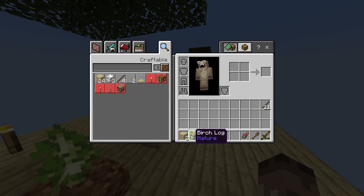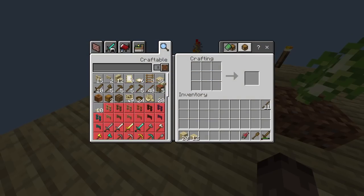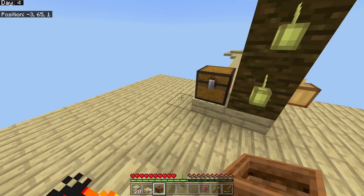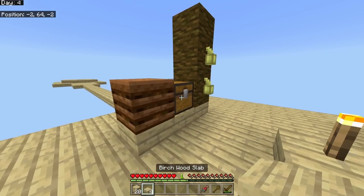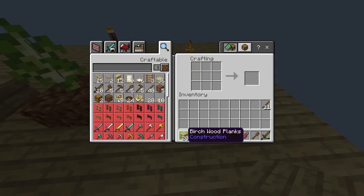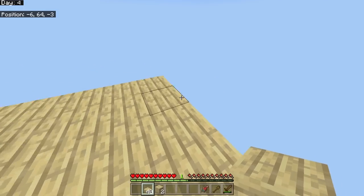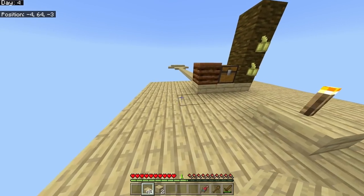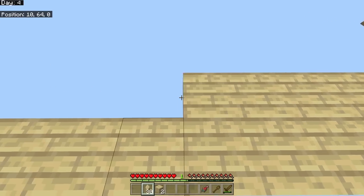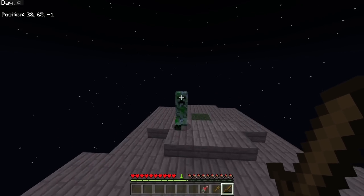Another tree has grown - the island keeps expanding with cocoa beans growing. I'm constantly making slabs and decided to bite the bullet and make the composter, which costs some slabs but lets me convert saplings and cocoa beans into bone meal. It takes stacks of material to actually get bone meal though.